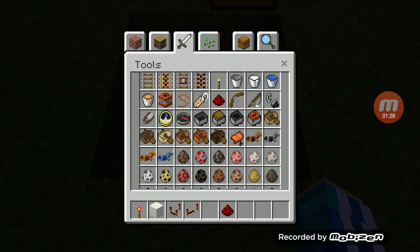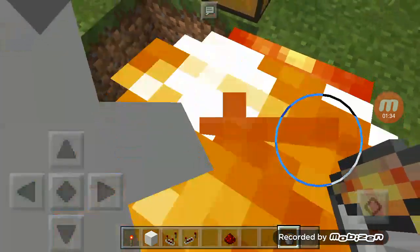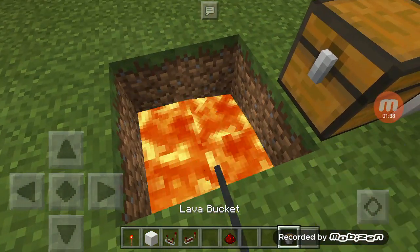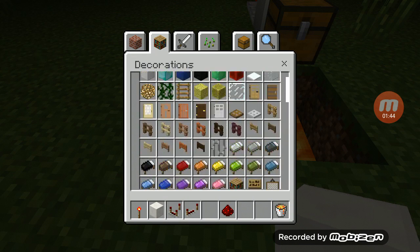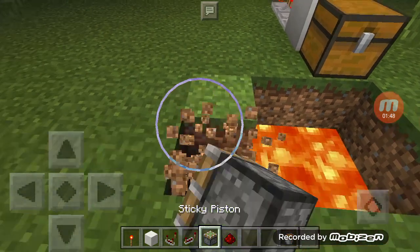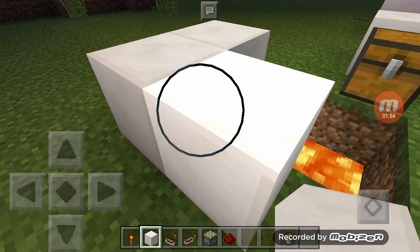We need a piston. You can mine as deep as you want. I tell you — my piston, I think so. You need a piston, you need a sticky piston. Put it here. Okay, you do it right. Whatever.